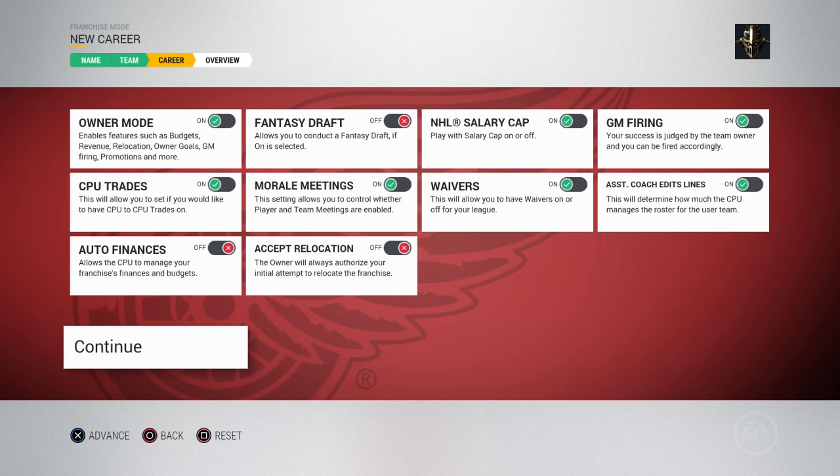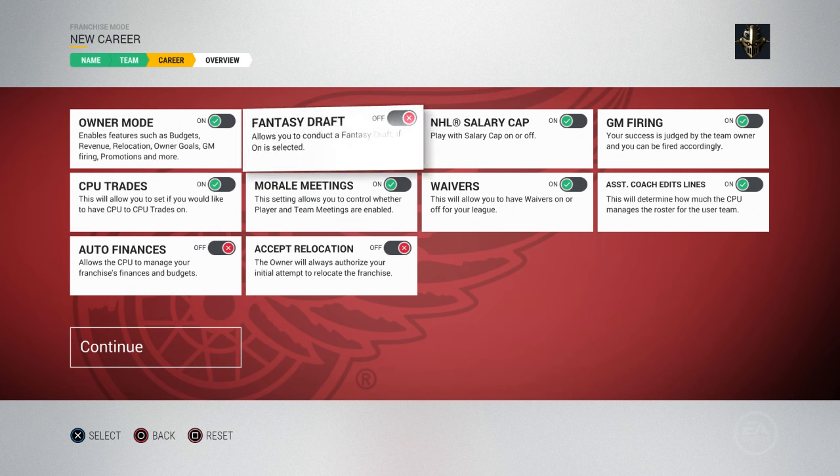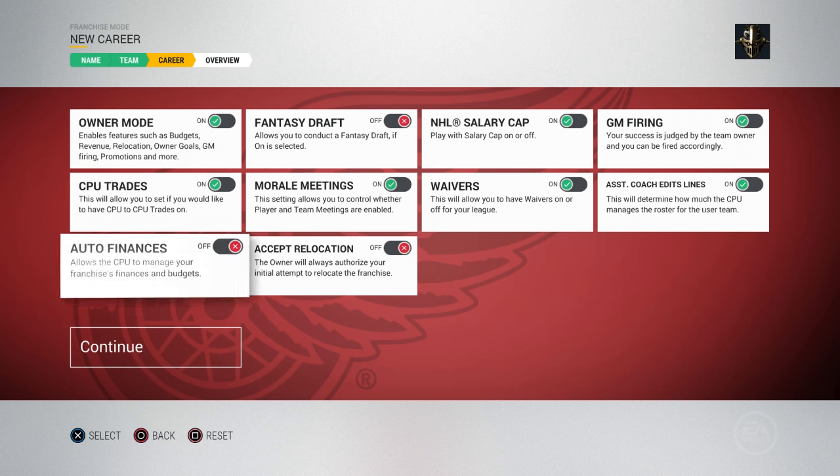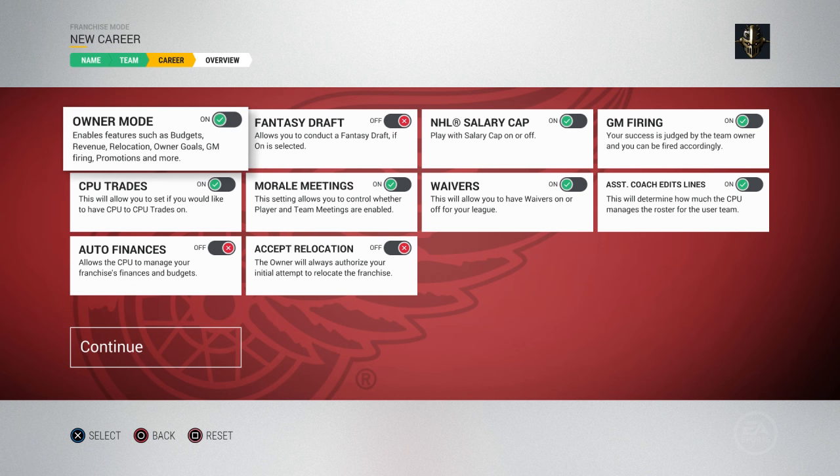The third screen is all of your menu options. They were kind of hidden before, but now they've put them all up in front of you. So owner mode on or off — that's all the new stuff. That's the budgets, revenue, relocation, owner modes, GM firing, promotions, and more.